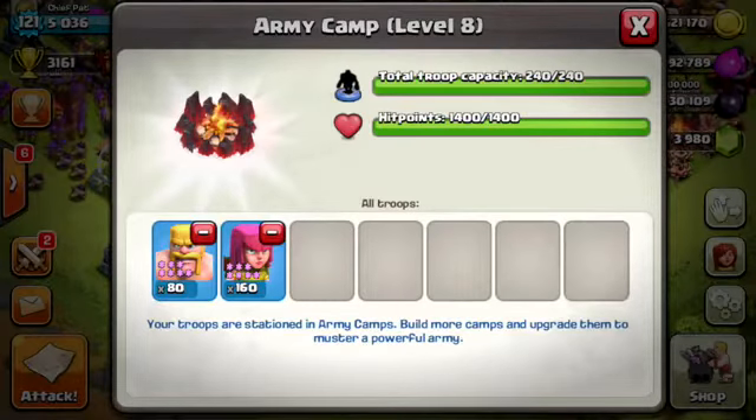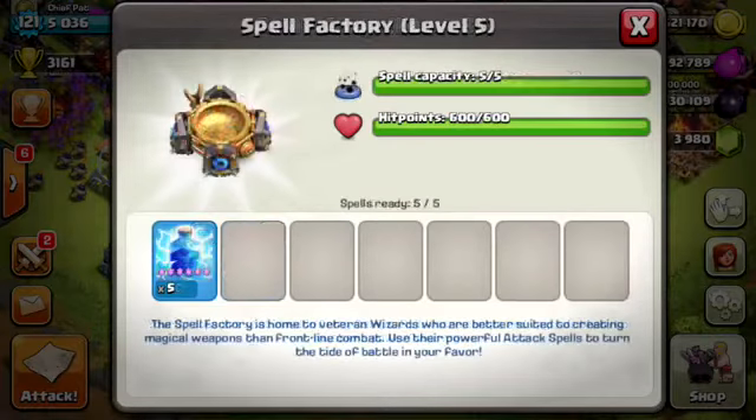For Barch, I'm going to be using 80 Barbarians and 160 Archers. The Barbarians are going to be a meat shield put towards the front, and the Archers are going to be in the back and deal most of the damage. The main goal is to try to get 50%. I'm also going to bring a couple of Lightning Spells — those are going to be good for taking out the Mortars. Let's go ahead and find some bases and see if we can do some damage.